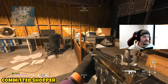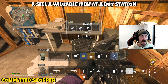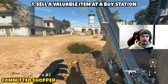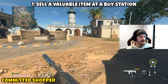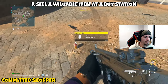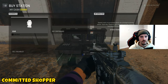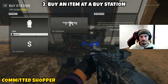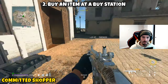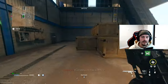Next up we have 'Committed Shopper' — a two-parter. Part one is asking you to sell a valuable item at a buy station. I sold a cheap wine bottle for around five hundred dollars and it still counted — I was under the impression it had to be a gold or yellow item, but anything that holds any value should count. Once you go to the buy station and sell it, part one is complete. Part two goes along with this — with the extra money from selling you'll be able to buy an item at the buy station, completing this mission.